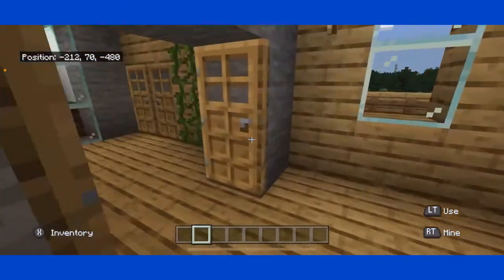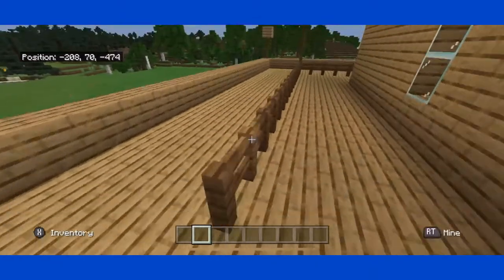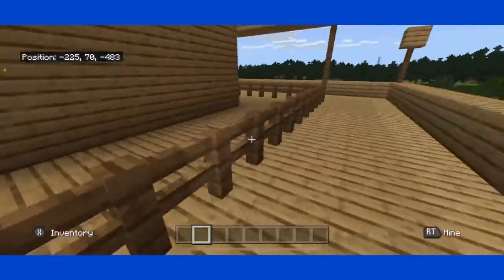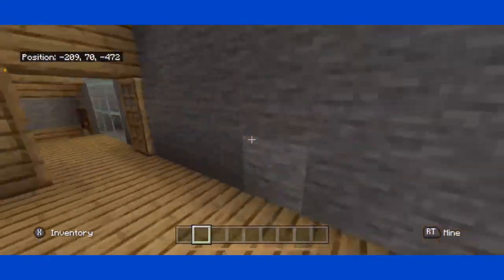And then we head right onto the balcony. You can go both ways — really doesn't matter, but here you don't have a roof on top, on the other side you do. That's the only difference.